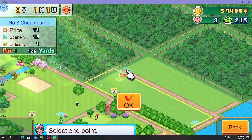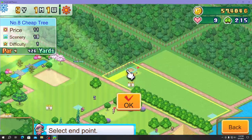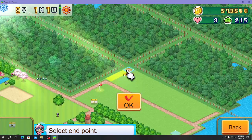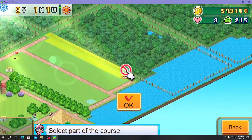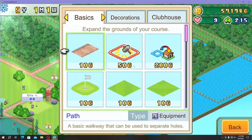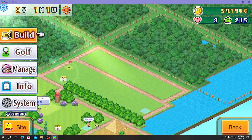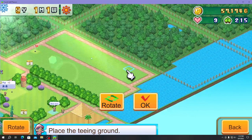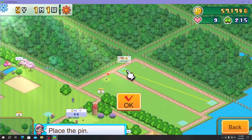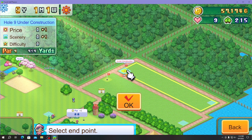We're making it a bit gentler and using trees to stop it from becoming a giant course. Now building the second golf course — we'll start it here and keep the hole in a perpendicular situation, placing the green right here.